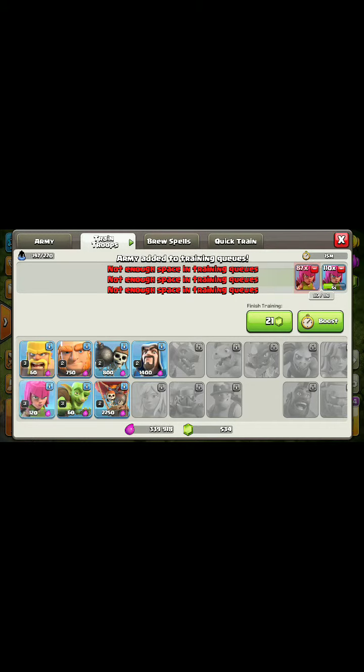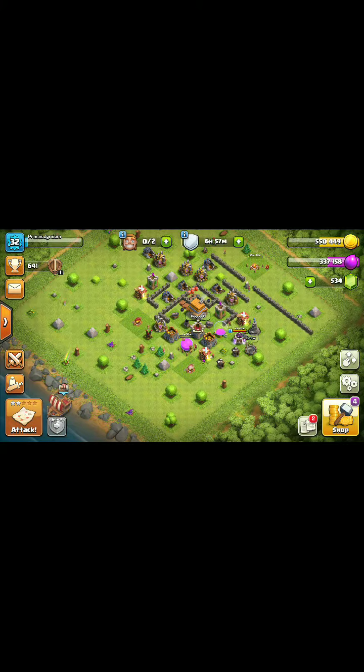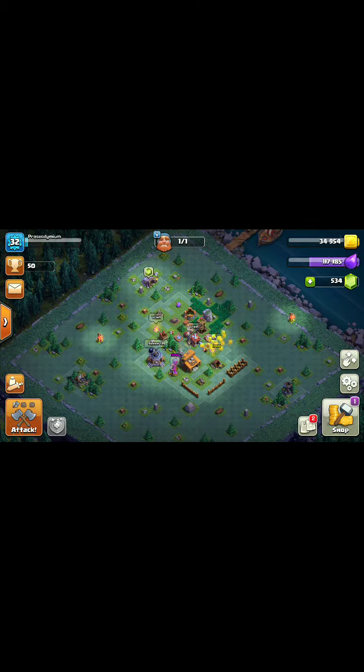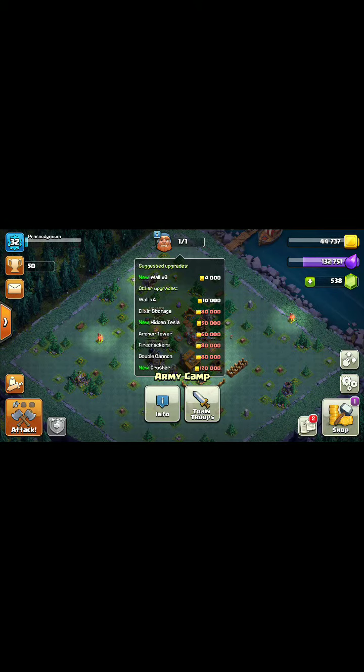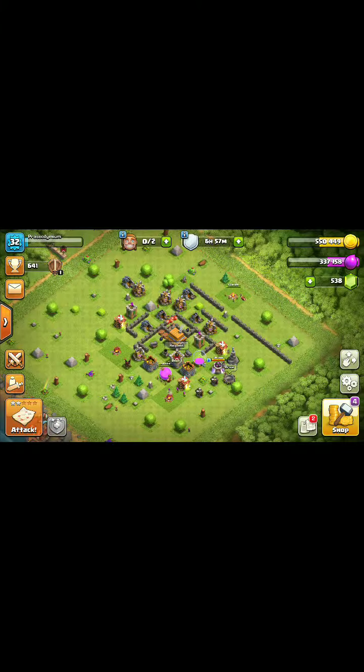You do get wizards at Town Hall 6. This isn't exactly the account I thought I would get from this, I have to admit. I'll just train archers — I don't think I have anything else to do on this account. I don't know why I did this, but I probably won't do too many videos on Prazeodymium. It's just not an exciting account at all — about as boring as you can get.